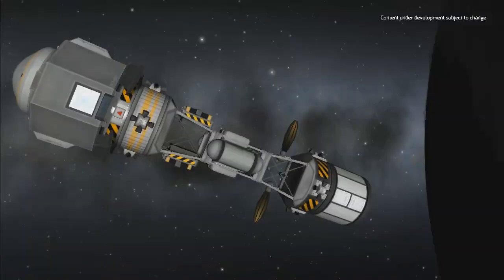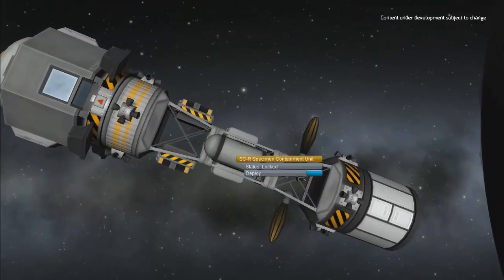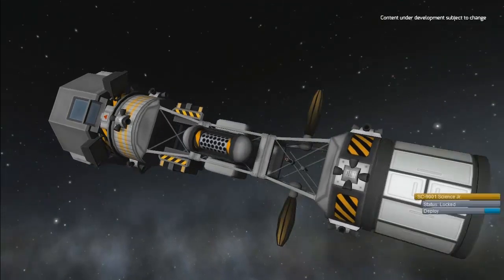Once we've collected our data, all we need to do is click on the part, start the transmission, and wait an instant for our data to be sent back home. Here you can see another science vessel at work, this time with more than one science module.